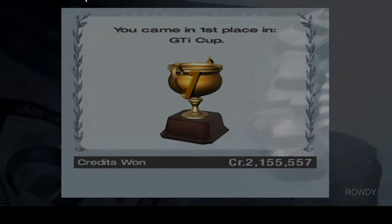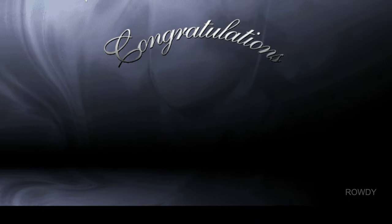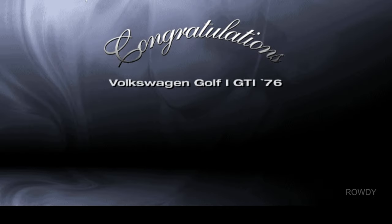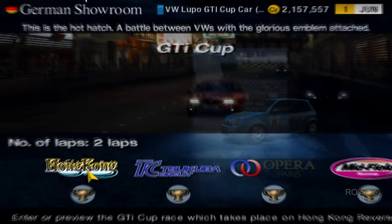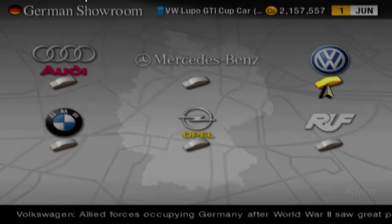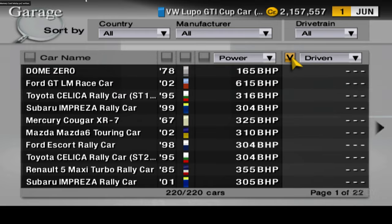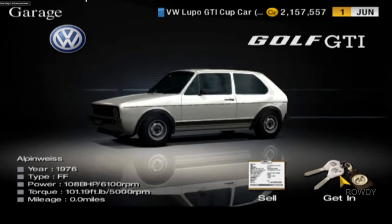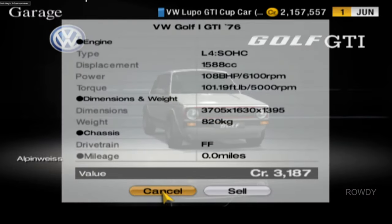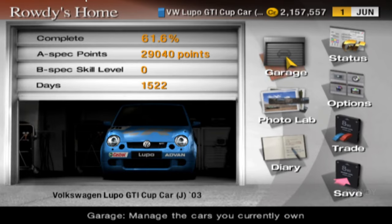So there we go — Volkswagen has now been conquered. 2000 credits and a prize car. Please be that old school Golf — yes! Different color would have been nice, but I shall take it. Too bad I can't use it. Barely worth anything to sell, even though I don't want to sell it. Stay tuned for more Gran Turismo 4 — the next one is quite the infamous race.